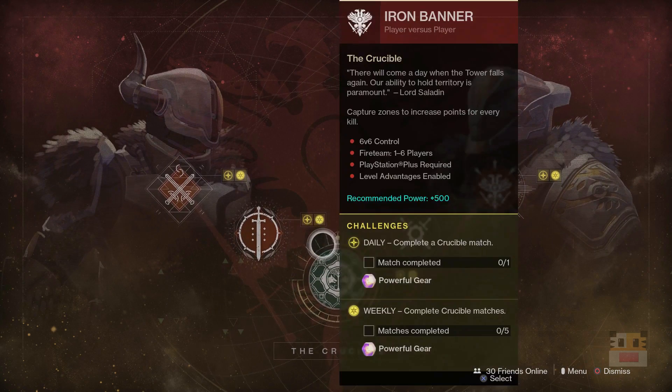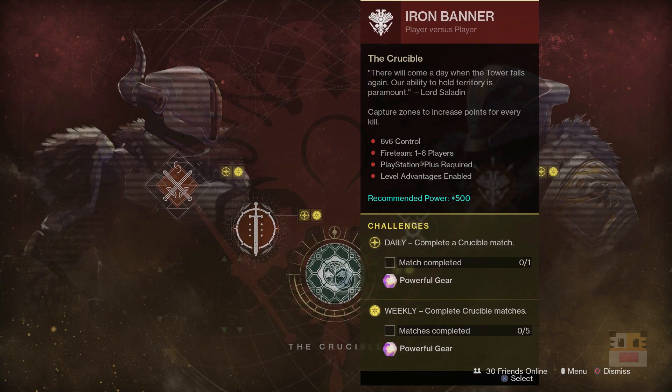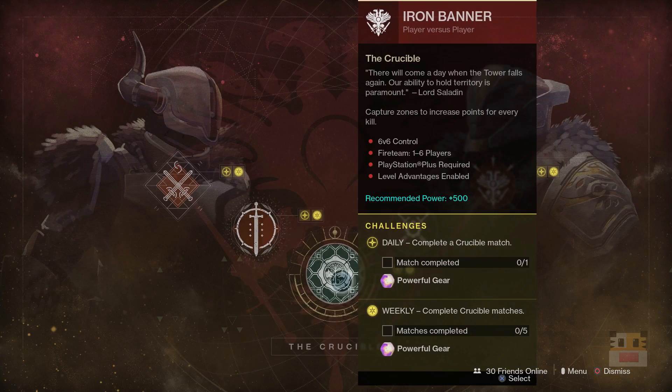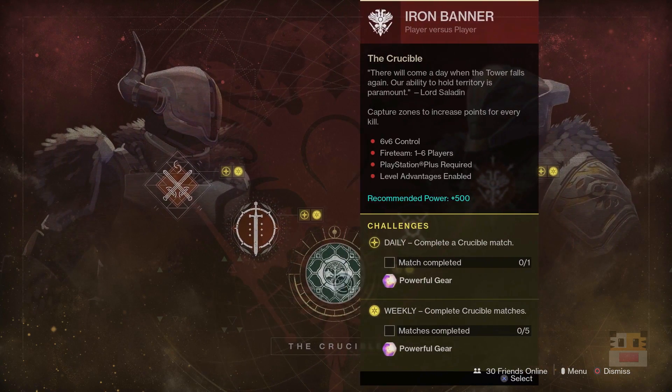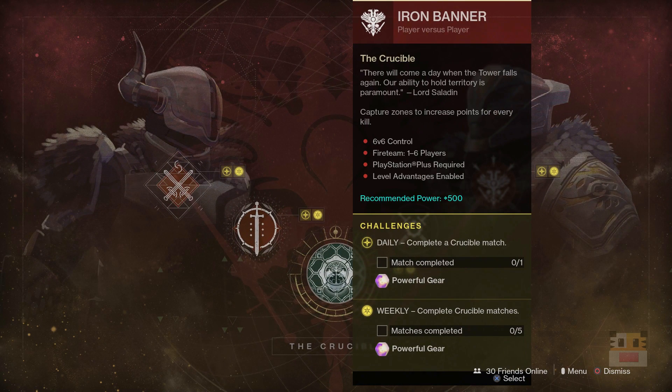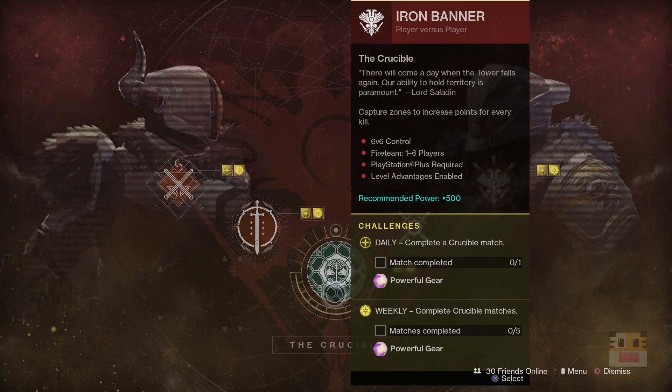As for the weekly rotating Crucible playlist, it's obviously going to be Iron Banner — 6v6 Control. On top of that, it is Double Valor right now, and this weekend should be Triple Valor. So if you're looking for some Valor rank-ups, Iron Banner is the place to be. Also, if you want the special Season 5 Iron Banner armor, you've got to go do it — Iron Banner only comes around four times per season, and this is the second time, I believe.